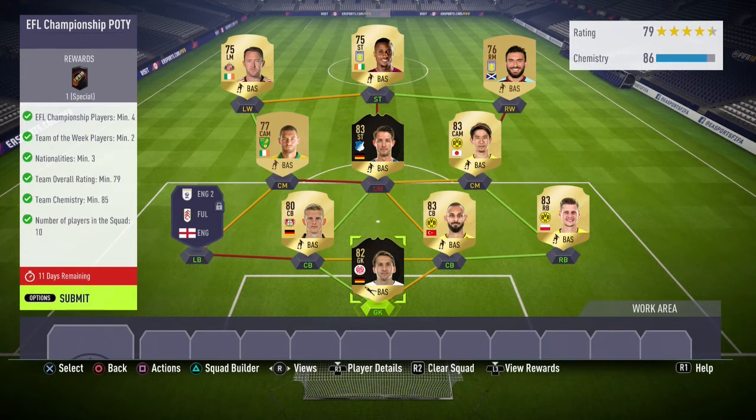My two in-form players were my goalkeeper, who was from the Bundesliga, and my center mid who was also from the Bundesliga but was actually a striker. My left center back, goalkeeper, and central center mid all got a strong link to each other. My right center mid — who is actually a center attacking mid — my right back, and my right center back also all got a strong link to each other, and the ones who didn't get strong links got orange links.